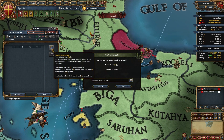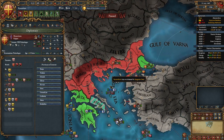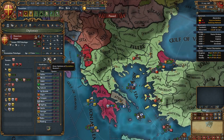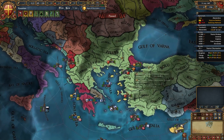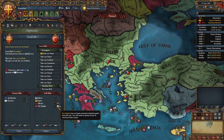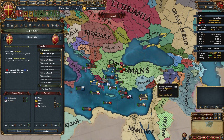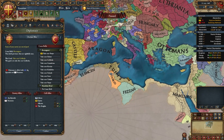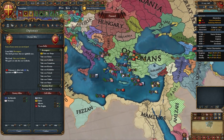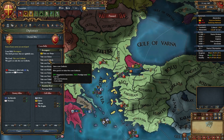Now it's time to declare on the Ottomans. But first, hire an admiral for your navy and move the fleet into the Sea of Marmara. Set the two provinces up there as provinces of interest. Once everything is in place, declare on the Ottomans for the reconquest of Gallipoli, and call in Albania and the Knights with the promise of land. In my case the Ottomans are allied to AQ and Ramazan — a pretty good alliance for them.